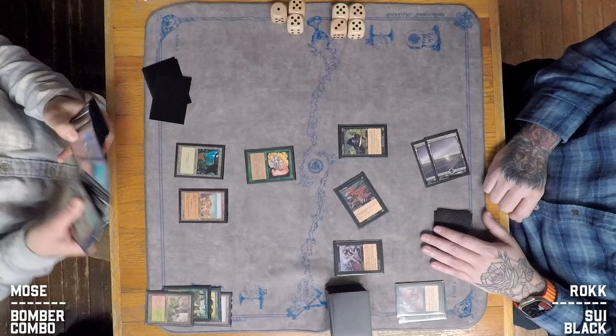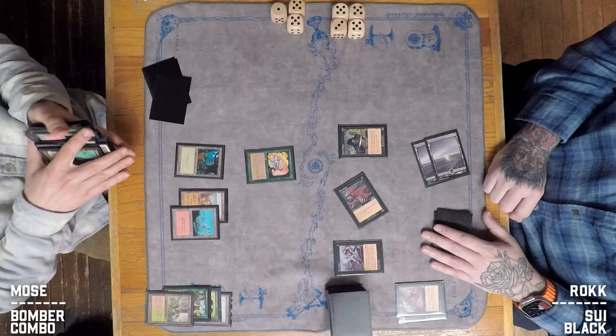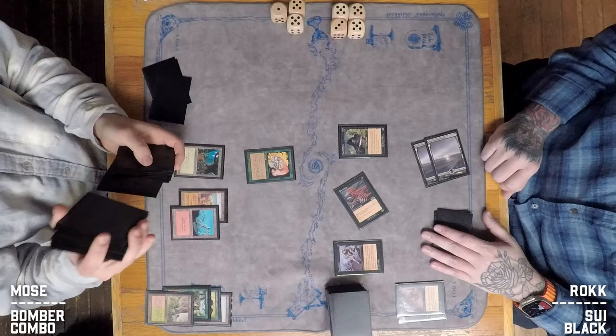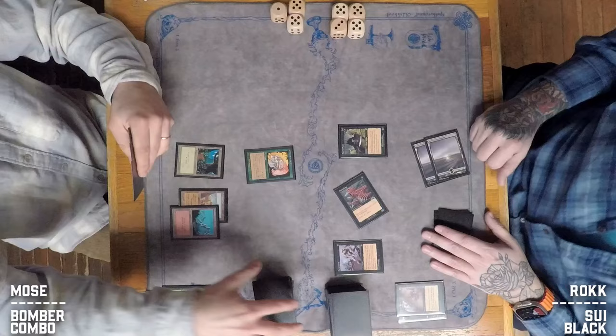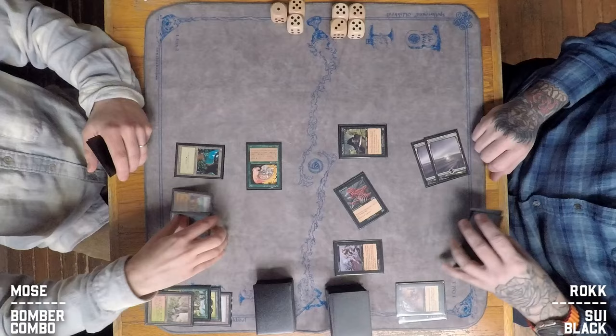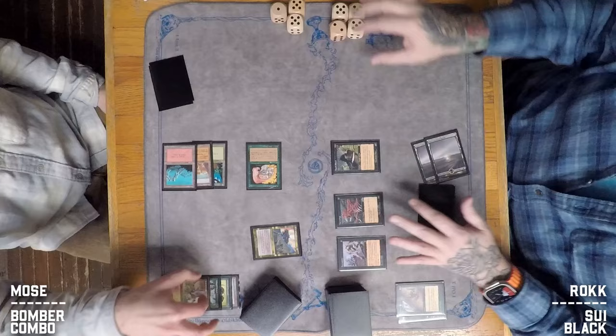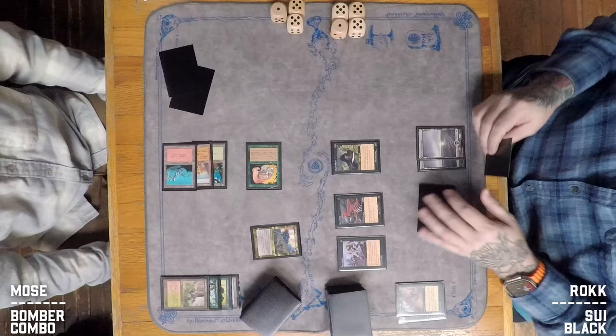Moze fetches, most likely getting a Mountain, going down to 11. He might have bottomed one of the red-green bounce creatures — the 2/3 that returns a green creature to hand on ETB. This deck takes advantage of a lot of ETB creatures. Moze swings in aggressively with an Elf, and then Fires of Yavimaya comes down — now all of Moze's creatures have haste. He can also sacrifice it to give a creature +2/+2 until end of turn, and this is part of the combo.